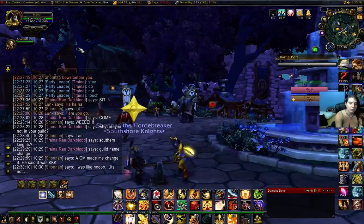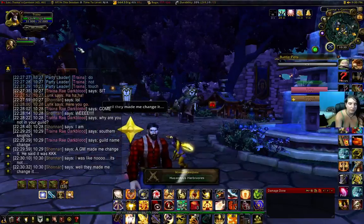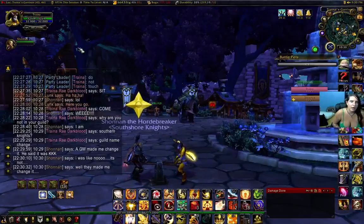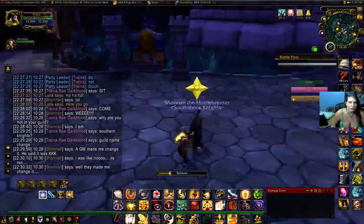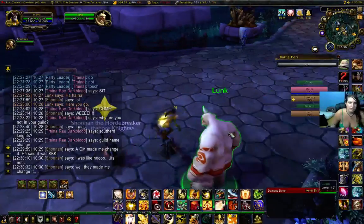You'll have to either make an alt on my server or use Battletag — regardless, it's up to you. But I have so many pets, and I'm leveling them to 25 and giving them away because I don't need the gold and I want something fun to do. So I'll be doing that, and I'll spam my info.